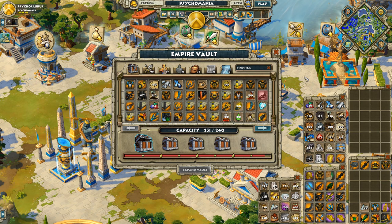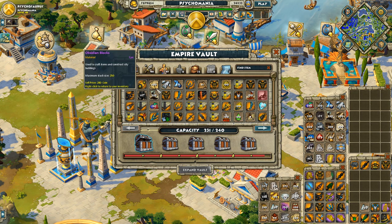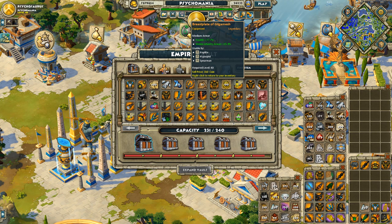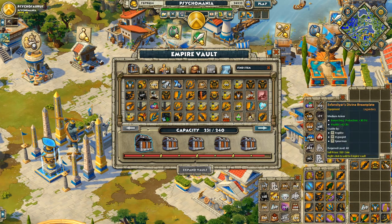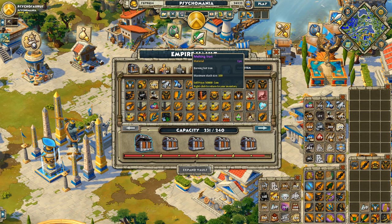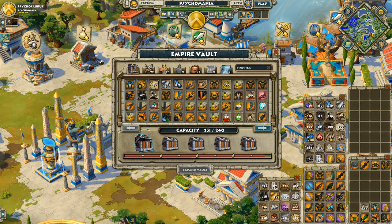Why do you want to expand the vault? The Empire Vault is your global inventory. No matter which civ you're playing, you'll have access to it — all items you put there are available to all of your civs. So if I put an Asfundia Divine Breastplate in the vault while playing Greek, and then log in as Egyptian, I'll find it there. It's a great way to move items between civs.